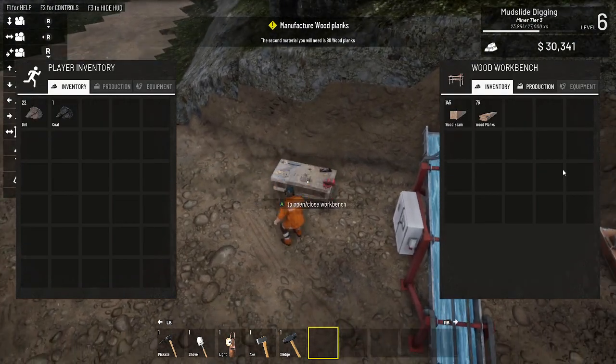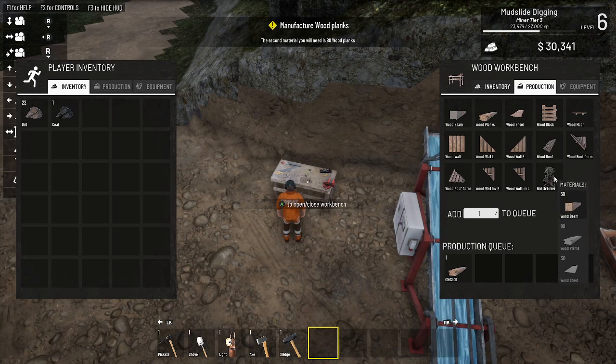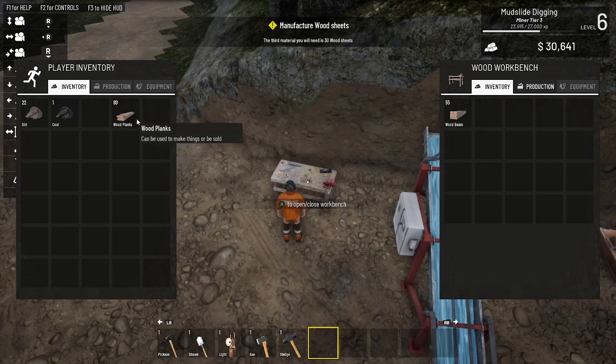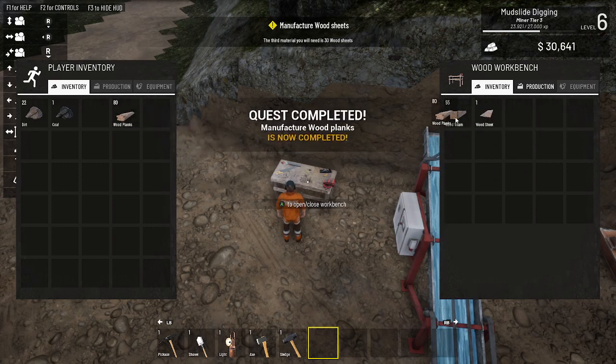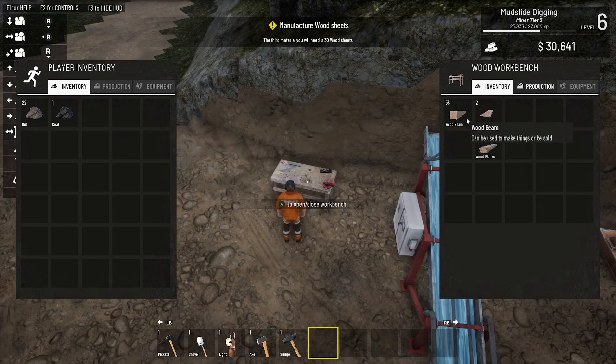We're also building a watchtower. We are three planks away - we need how many of these? We need 30 of these, so I'm going to put 30 in, bring down the wood sheets, go back to inventory, grab the 80, put it over here, put the 80 back in the inventory, move that over, put that there.